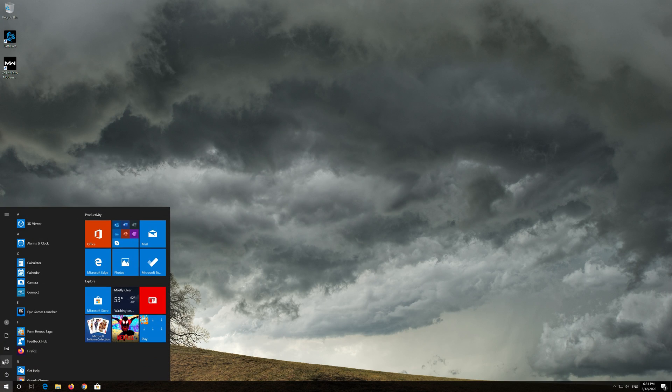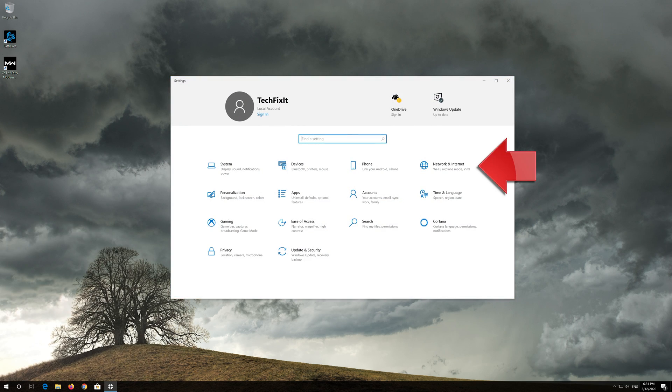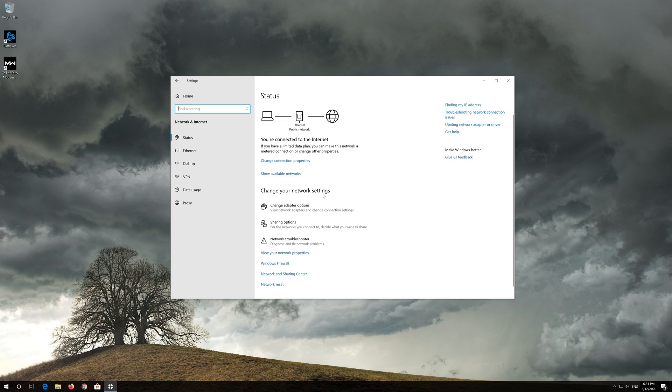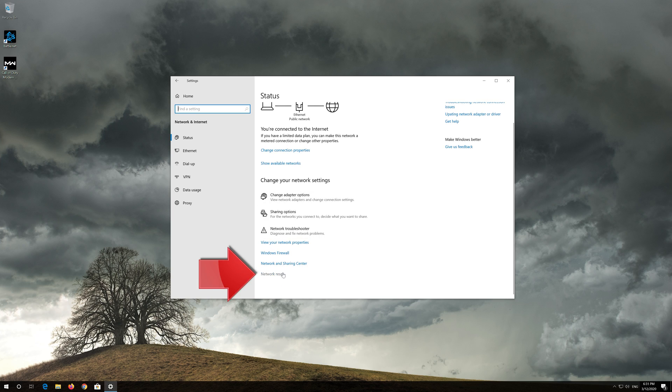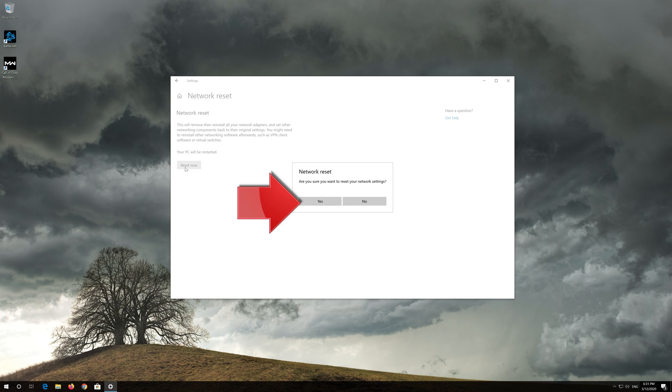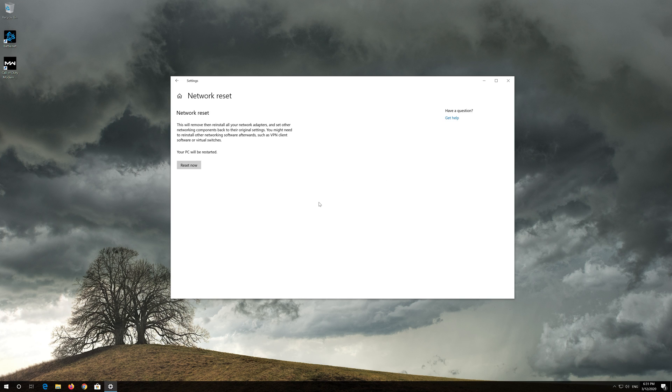First open the Start menu. Open Settings. Open Network and Internet. Click on Network Reset. Press Reset Now. Press Yes. Now Restart.